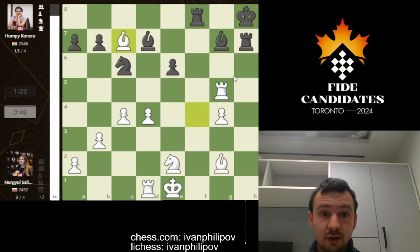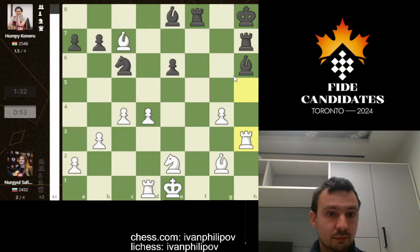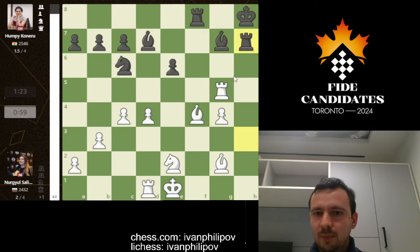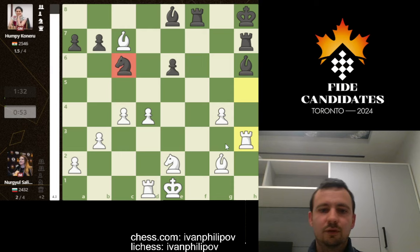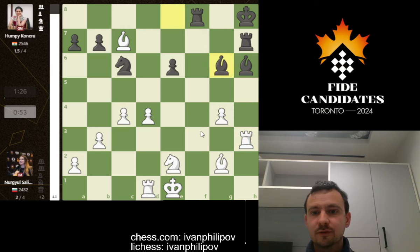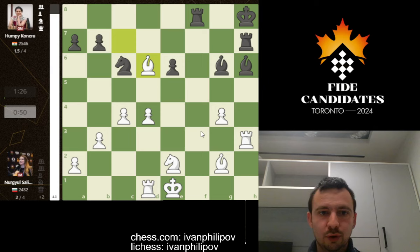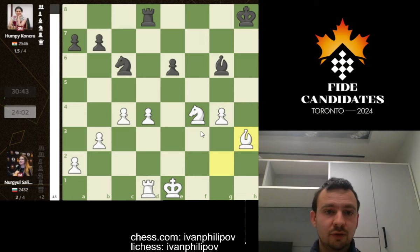Nurgil continues to really suffocate the black king, and this just proves what masters do in chess. I kept expecting the computer to suggest exchanging the bishop for the knight to split the pawns, but that would be a low-skill move that simplifies and gives black fighting chances. The computer keeps suggesting moves like bishop f4, and Nurgil keeps finding them. By now Nurgil is two pawns up, and there is little that black can do to stop the advance.